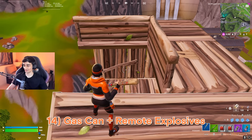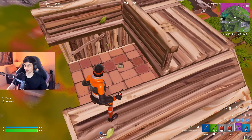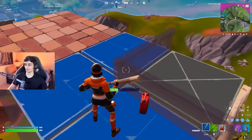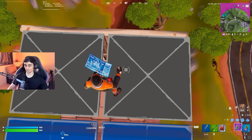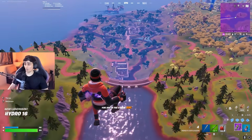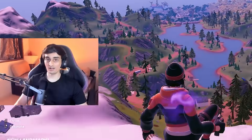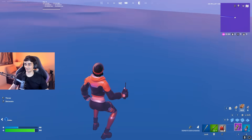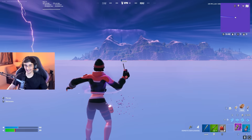Here's how to fly across the map. First, build two floors, place an explosive here, and a gas can on top. Edit a few times, now stand on the gas can, edit down and explode. Only 2400 meters — that's it!